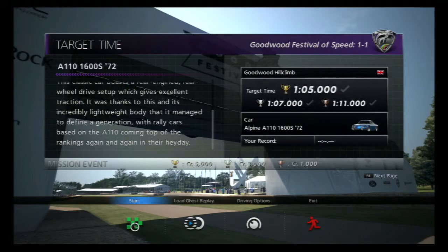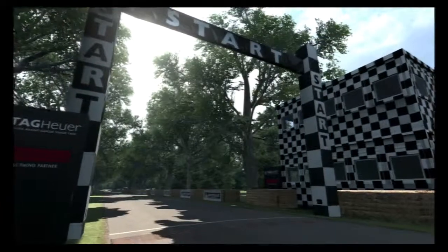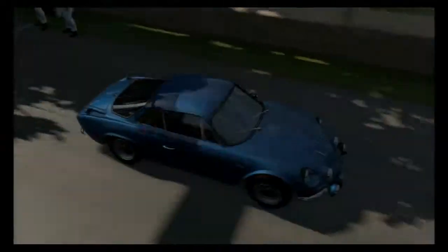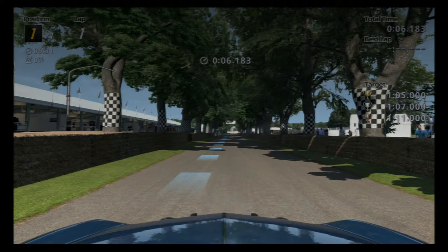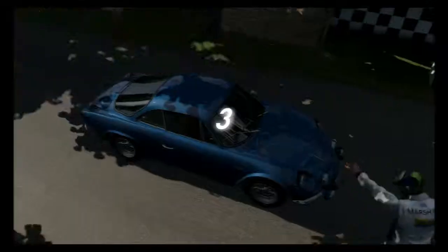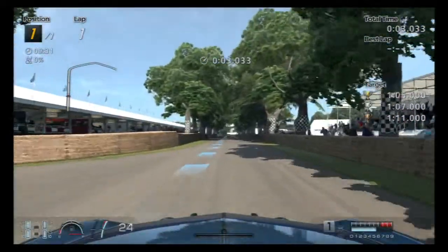We get 5,000 credits for a gold time, 3,000 for a silver, and 1,000 for a bronze, which is better than the 600 that we got for the mission races. But with it being rear-wheel drive — hang on, what? Why can I not see anything? What the hell went on there? I heard the starting noise and then it suddenly went crazy on me. I'm going to restart that. As I was saying, with the Alpine being rear-engine and rear-wheel drive, I'm expecting this to be super tail-happy and slidey.